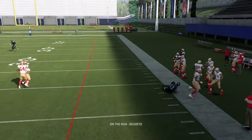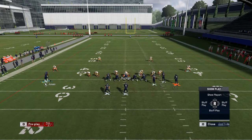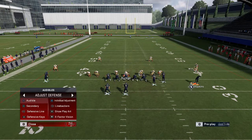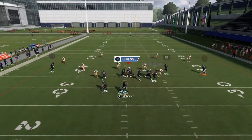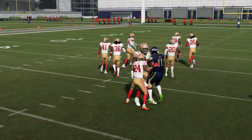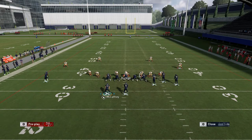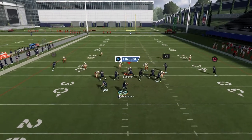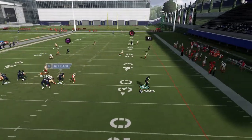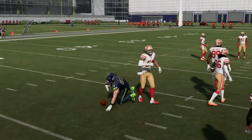Against Cover 2 on defense, we can throw that corner — it gets open against pretty much anything if you can roll out to the right. If not, the second read is the in route — those are the two most important reads. Against Cover 3, if the opponent's user goes out to guard the corner himself, you can throw that in route. And if both the corner route and in route are covered, roll out and press X to send your tight end up the field for an easy 10 yards.